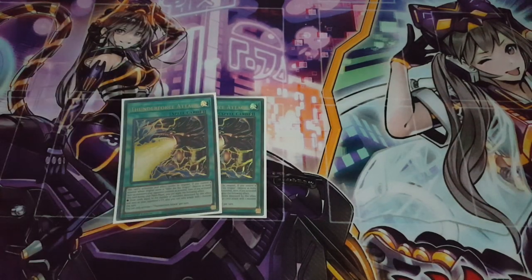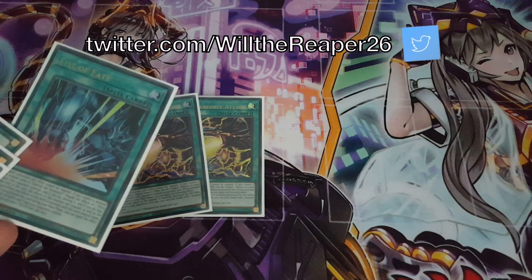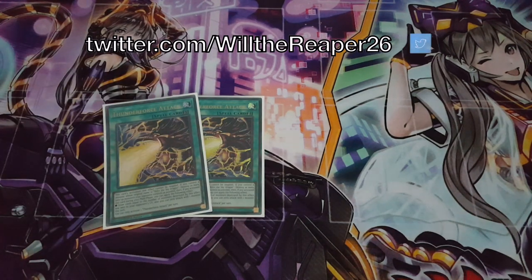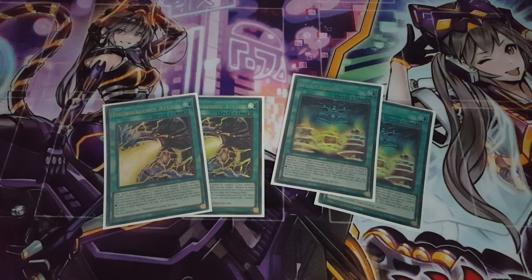Moving on to spells — we're playing two copies of Thunder Force Attack, Slifer's support card, which you can switch for Fist of Fate if playing Obelisk. It's a crucial card for the Slifer variant, allowing you to regenerate your hand by destroying your opponent's monsters. The more monsters your opponent generates, the more you benefit. We're also playing two copies of Soul Crossing, allowing you to use your opponent's monsters as tribute fodder — definitely worthwhile, with a third copy optional.